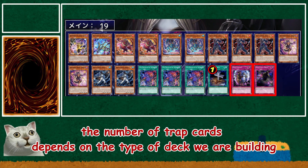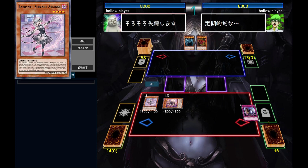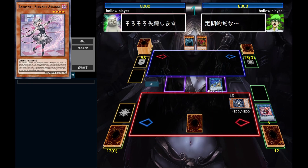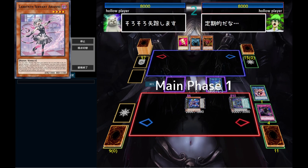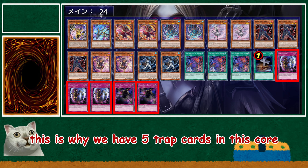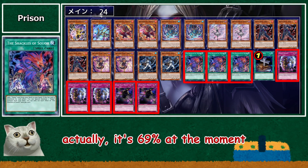The number of Trap cards depends on the type of deck we are building. If we have Arian, we can include more Trap cards. As you can see, having a Trap card in our opening hand can lead to a stronger board. This is why we have 5 Trap cards in this core. When we include 5 Trap cards, we have approximately a 69% chance of drawing 1 or more Trap cards in our opening hand.